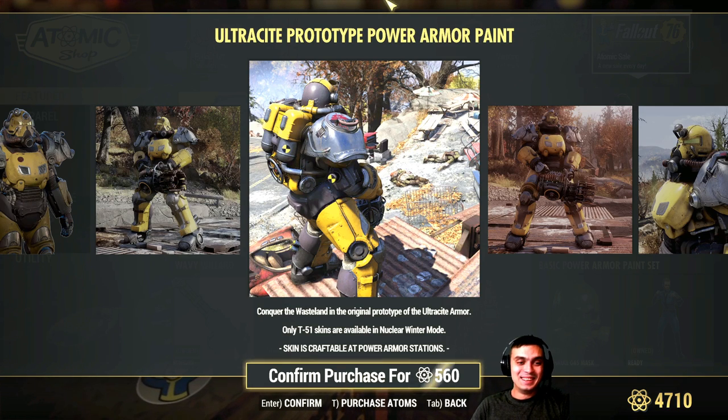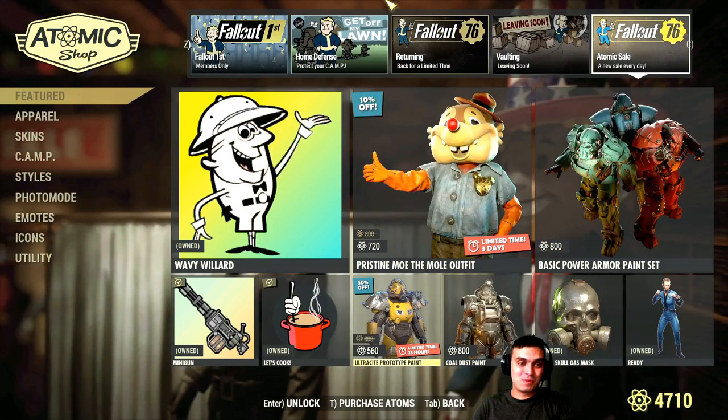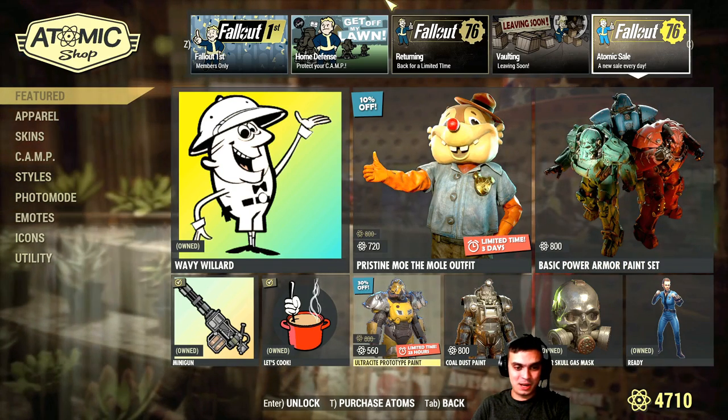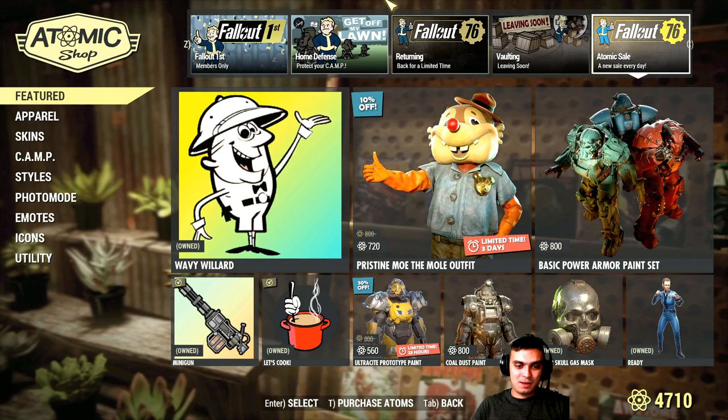That's pretty much it about the power armor. I'm not going to get it because I prefer the Warrinder instead of this Ultra Side Prototype Power Armor. That's it in regards to the Atomic Shop items on the menu today.